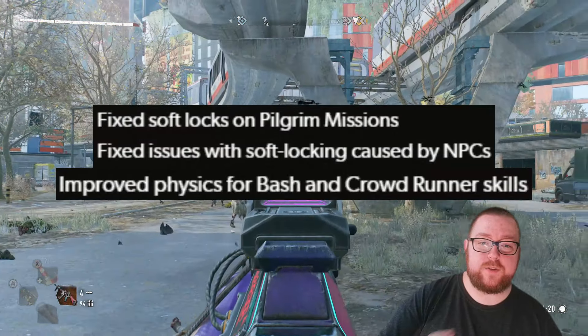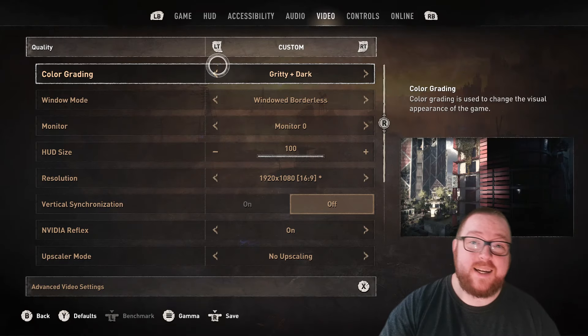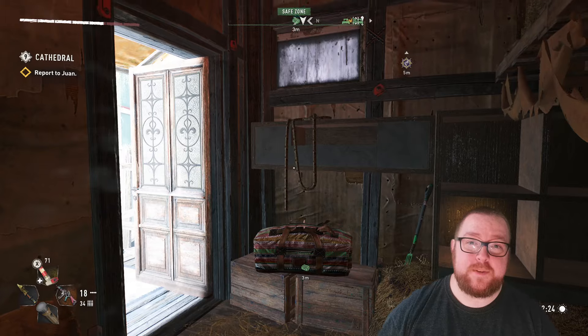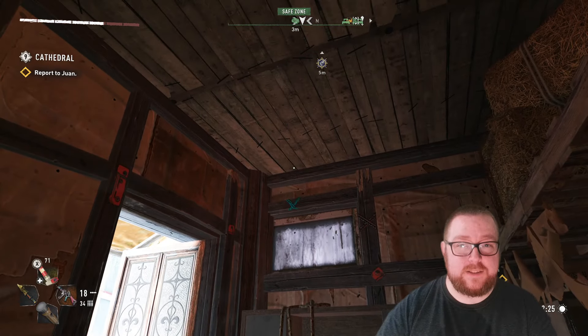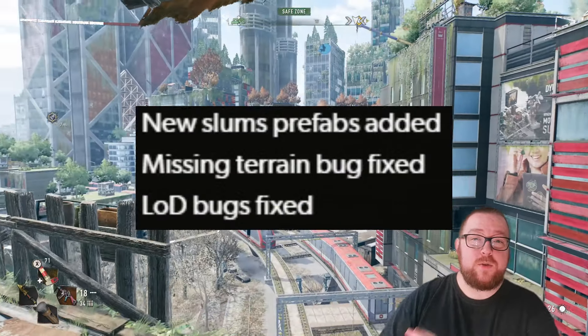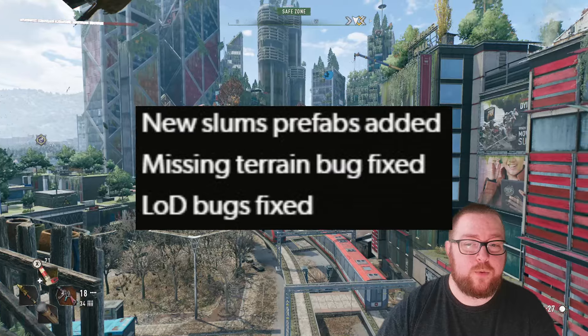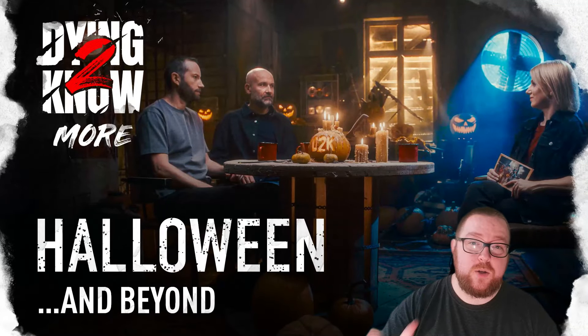There are also some soft locking issues that were resolved and they improved the physics for the bash and crowdrunner skills. For the technical fixes, the gritty filter has been updated but the gritty dark filter stayed exactly the same. They also fixed some game freezing issues when opening the map, and for those that used the dev tools some LOD and missing terrain bugs were fixed and some new slum prefabs were added as well.